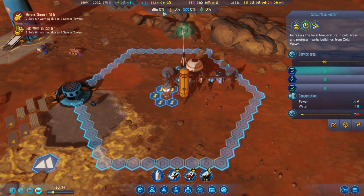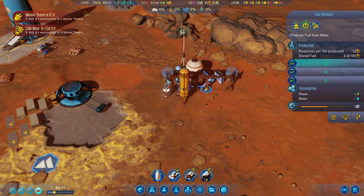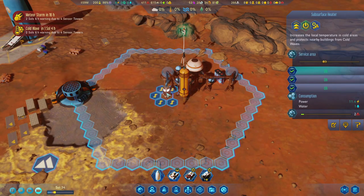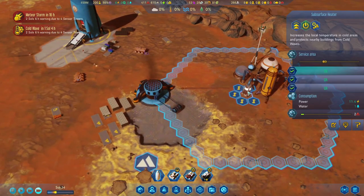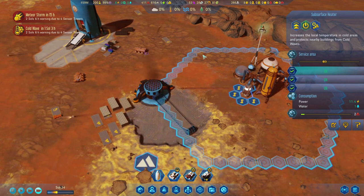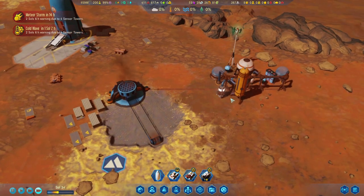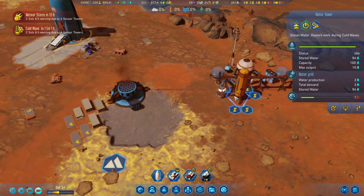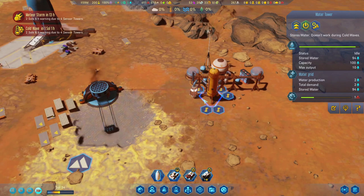During the cold wave, none of the buildings in the subsurface heater's range are going to consume any extra power because they'll stay nice and warm. If a building was outside the range, I think it increases power consumption by two or three times. Things such as water towers, if they weren't in the range, would break instantly.